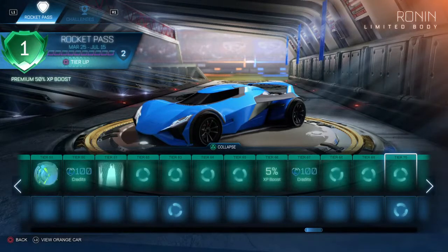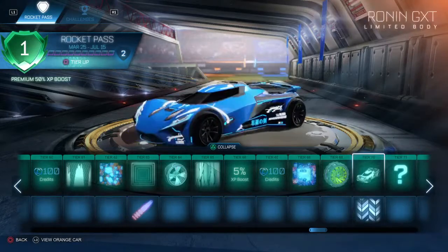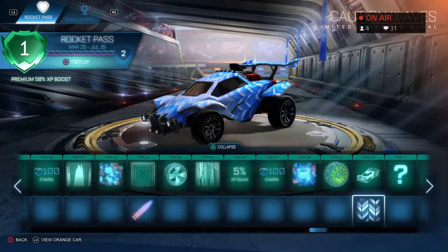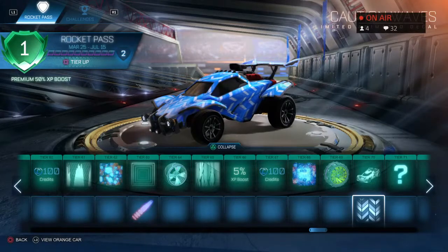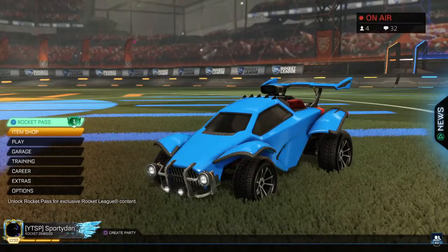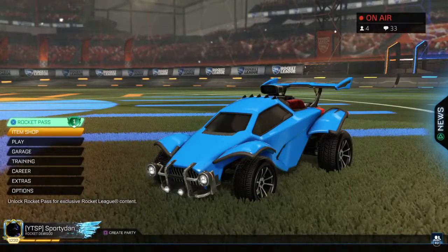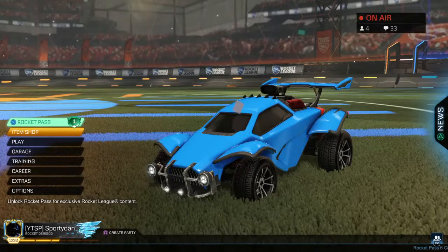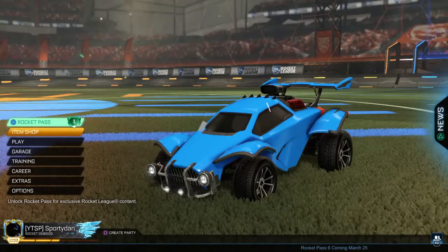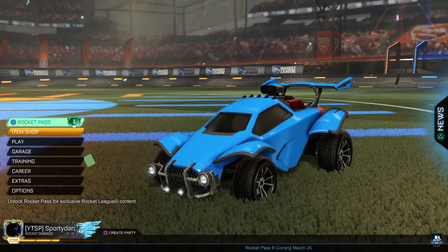My favorite decal so far is probably Caution Waves — I can probably mess with that for a bit. For rewards, the wheels — I got Grand Champ, so I should have my gold Season 13 Grand Champ reward.